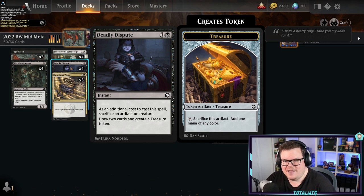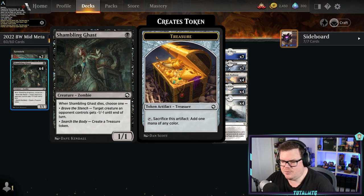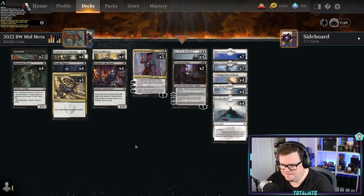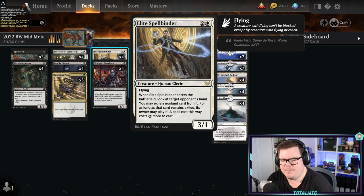When creatures die they have effects — Professor of Symbology and Eytwitch help you learn and get a lesson. Shambling Gasp: when sacked, target creature an opponent controls gets -1/-1, or you create a treasure. Treasures can also be sacked with Deadly Dispute because it's not just creatures, it's artifacts too. Skullport Merchant comes in and creates a treasure token. Elite Spellbinder slows down opponents.